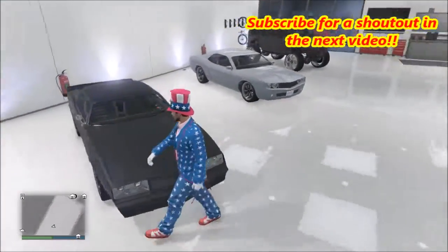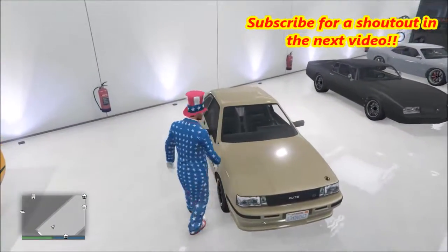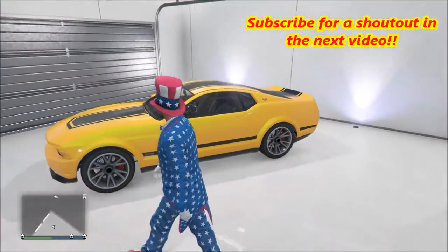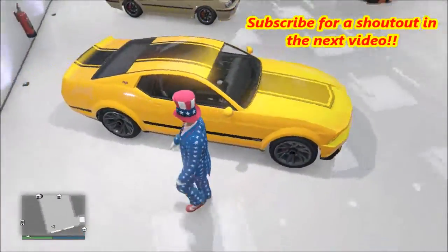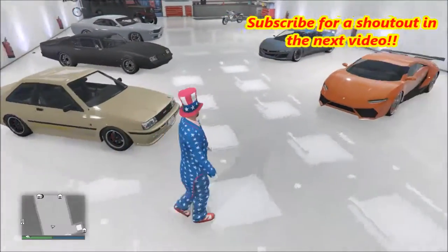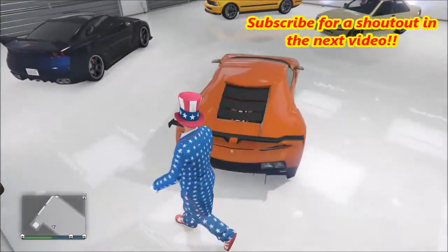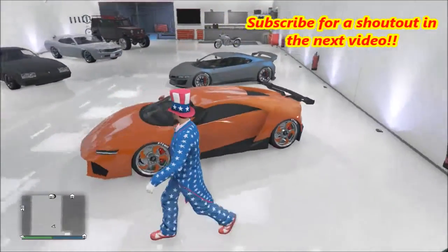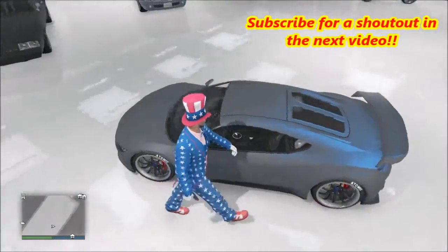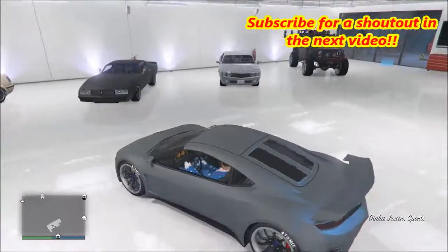This will end up being Dom's Daytona from Fast and Furious 6, this will be Paul Walker's Escort from the same movie, and right here we're going to try to turn this into Roman's Mustang from Fast and Furious 6. This big beast over here is going to be the Lykan HyperSport that they jumped across buildings in Abu Dhabi in Fast and Furious 7, when they were stealing the computer chip that held God's Eye back from the Prince. Let's take the Jester out and wait for the LG to get back into the garage.